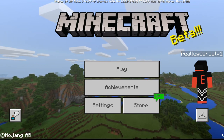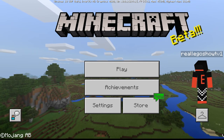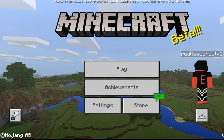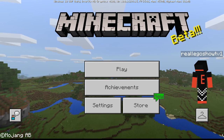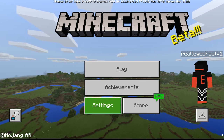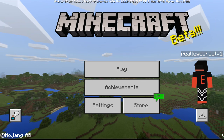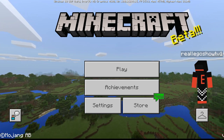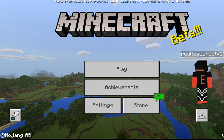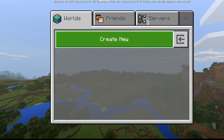Baby zombies now burn during daylight. Zombies and skeletons now burn in daylight while in boats. I'm not going to go through all these bug fixes — I only cover the good stuff. For the changes, you must have an Xbox or Windows account and you must own Java edition first to get this for free, otherwise you pay $26 like you would for the normal Java edition.